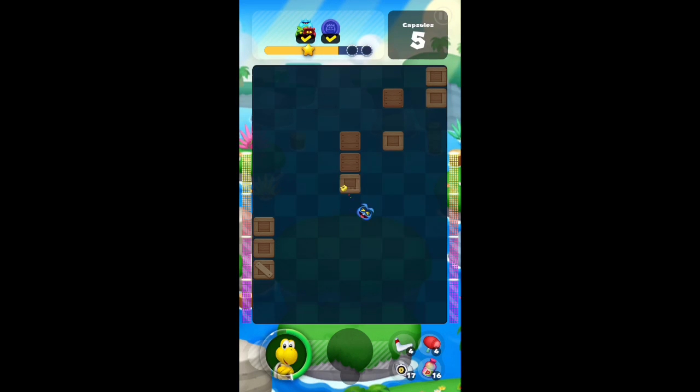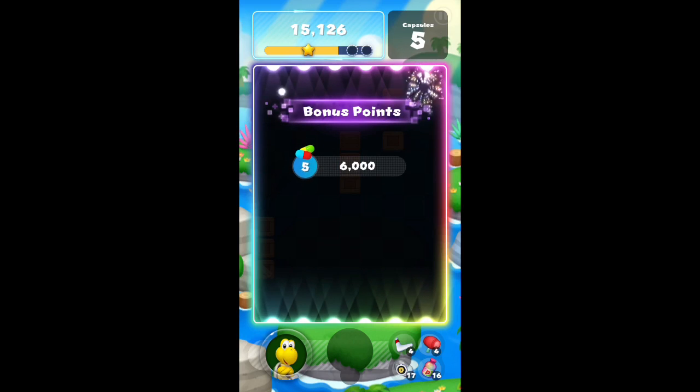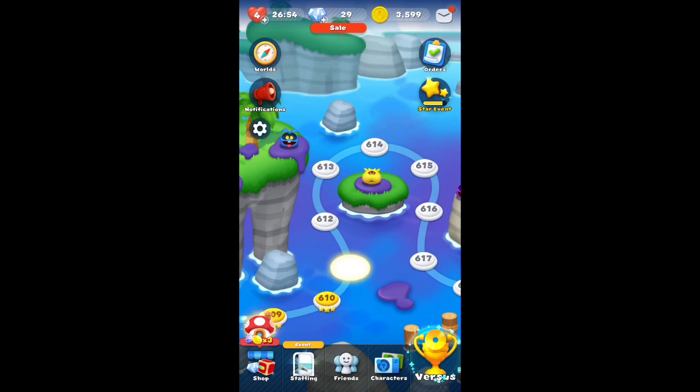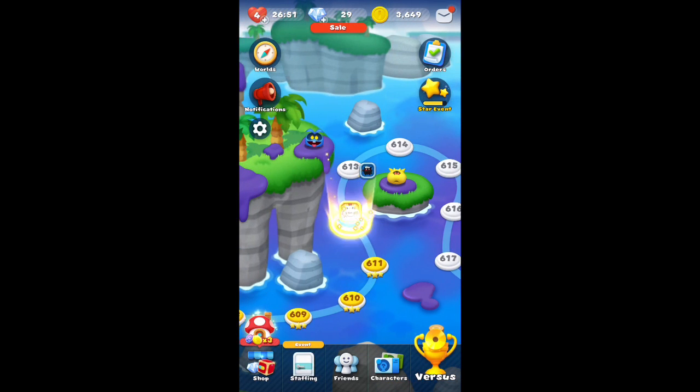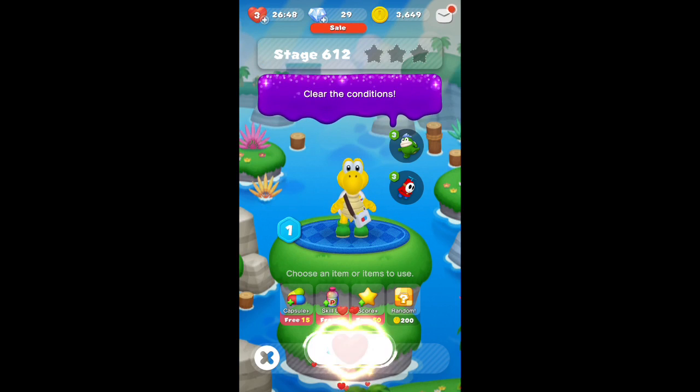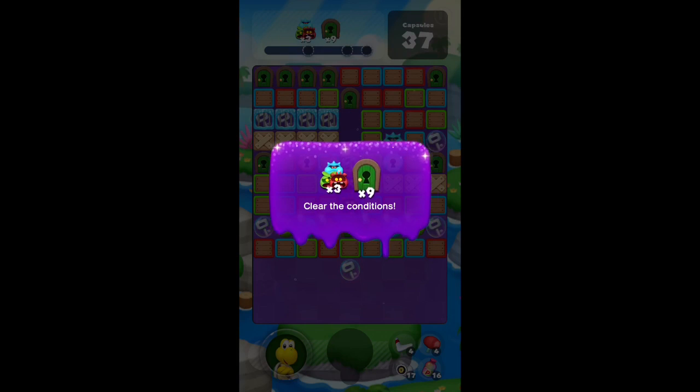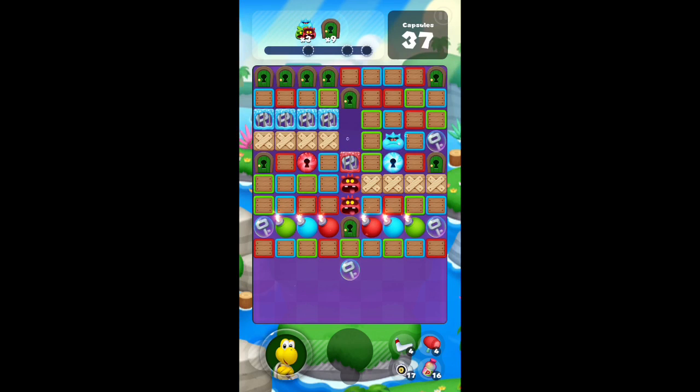We cleared that one — I didn't think I had enough capsules left but I made it pretty well. That level wasn't too bad. Moving on to the next one, I was able to use Koopa Troopa again so you can really use any character you want. It has the colored boxes so Larry would probably be pretty good, there are some crates you'll need to clear, and Bowser could get rid of that bottom section once everything's cleared out.